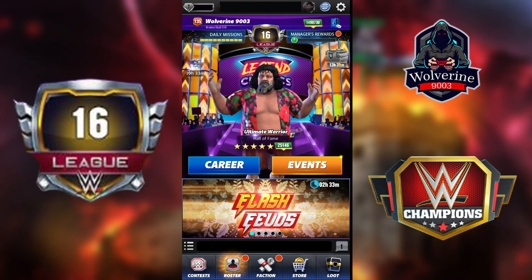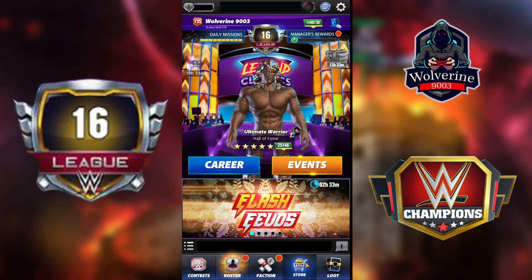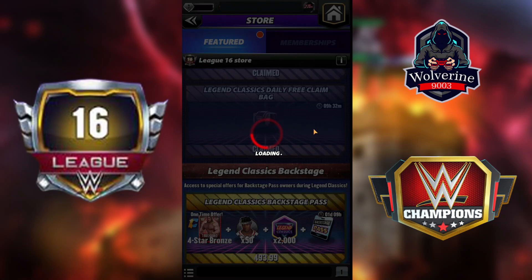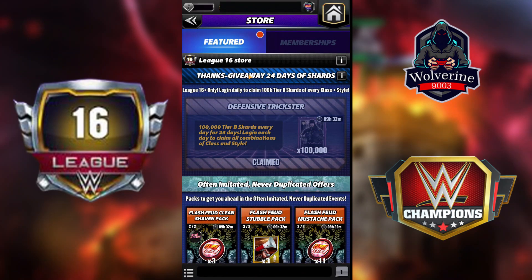This is going to save you a lot of time. It's a very good benefit and much easier for me because I didn't have much time to do those tasks every single time. Another benefit I got is a temporary one — it's not permanent. It's a Thanksgiving give-away: 24 hours of Shards, which is League 16 plus only — log in daily to receive 100k Tier B Shards of every class plus style.